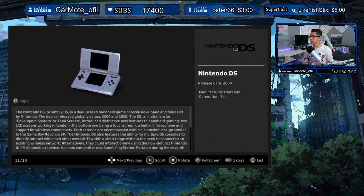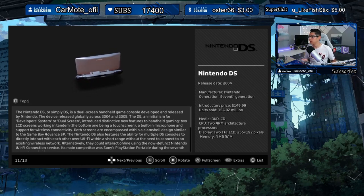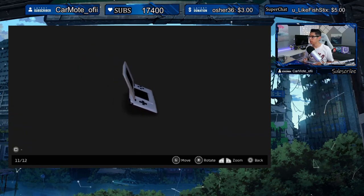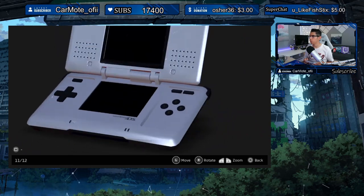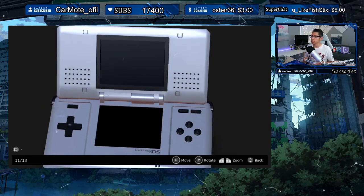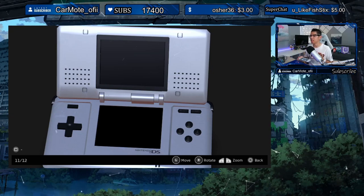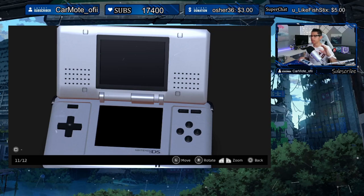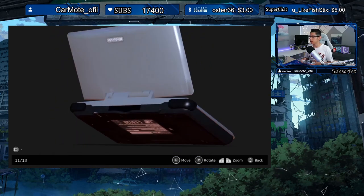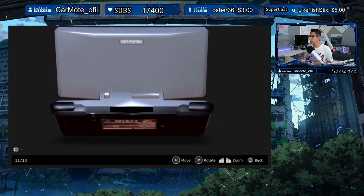Moving on to the Nintendo DS, released in 2004, price was $150 and 154 million sold. I was never really a big fan of this one — it looked kind of revolutionary with the dual screens, but when the PSP came out I just had no interest in the DS. The PSP looked so much more advanced and sleek.